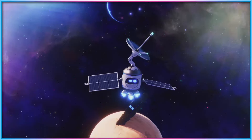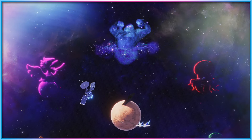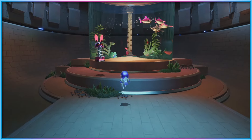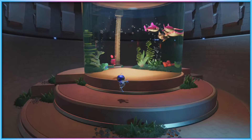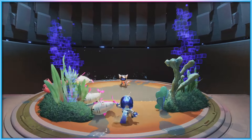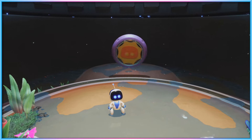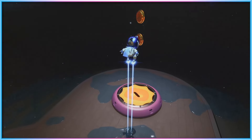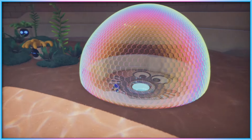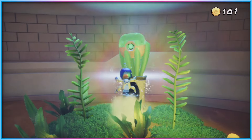Each world visited in Astro Bot is a self-contained environment where the overall goal is to reach a flag at the end of the level, but in order to tackle the final planets of a given galaxy and progress the game, players will need to find a certain number of bots hidden within levels. While some of these bots are generic in design, others are dressed up like classic PlayStation-adjacent characters. The pause screen will always show you how many characters there are in total to find in a level and which have been found so far. Each level also contains coins for a gacha machine to unlock cosmetics, puzzle pieces which help unlock new hub buildings, and occasionally secret alternate level exits which unlock new optional worlds to explore.